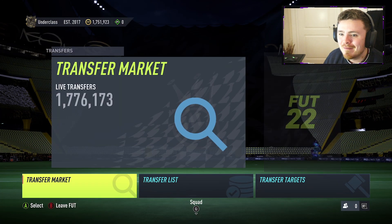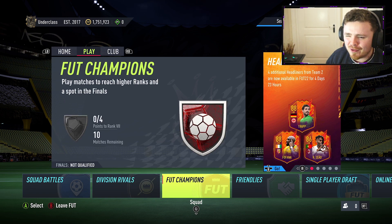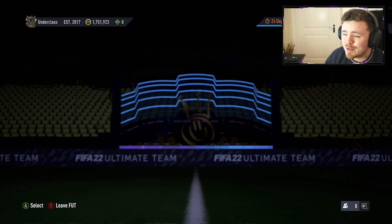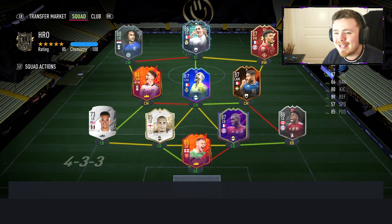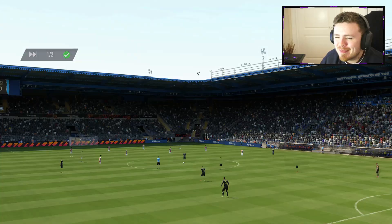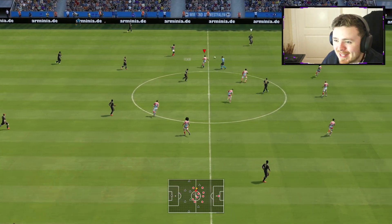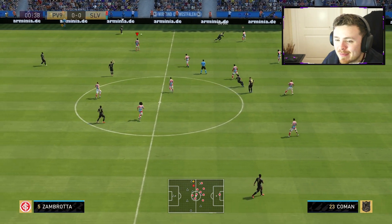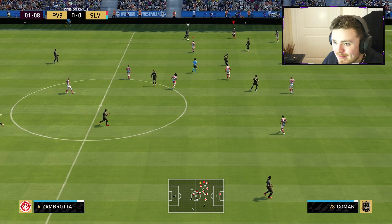Let's waste no more time and hop into some gameplay. We are heading over to the Elite Division - I'm done with the Champions, we finished rank three which is pretty good. The rewards were shocking as always but let's get into the division, test Harry Wilson, and see how much of a baller he really is. It's a nice ticket team - a lot of special cards in there, a lot of French boys as expected. I'd say 90% of teams in the Elite Division at the higher end it's Fakir, Benzema and all the French special cards. Come on Wilson, let's see if you're a baller.